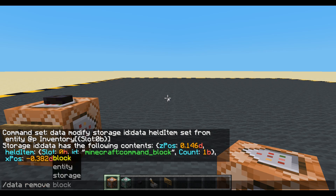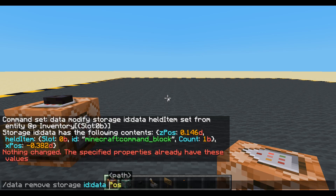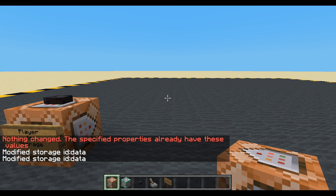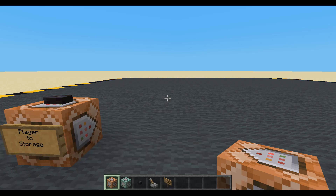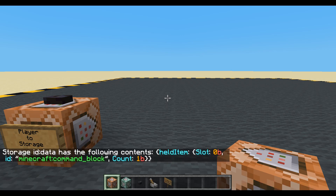Data remove from storage ID data X pos. X pos. Z pos. Clear chat — F3 and D. And let's get the data again. So we've got held item, and there's the item we're holding.